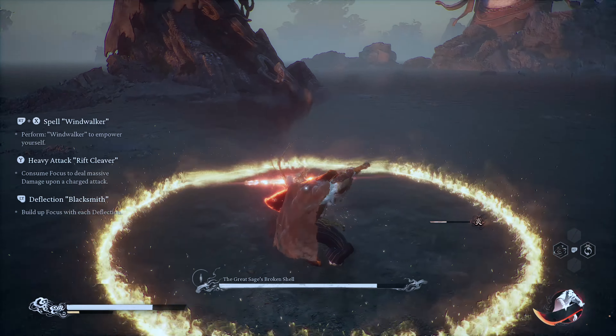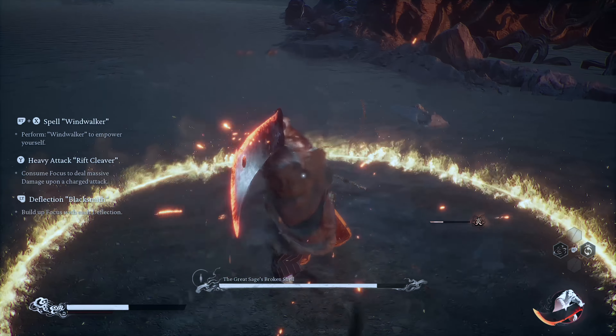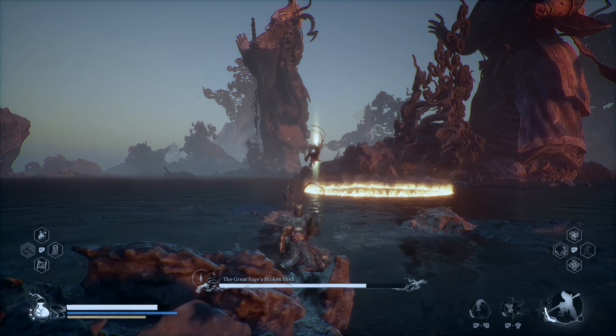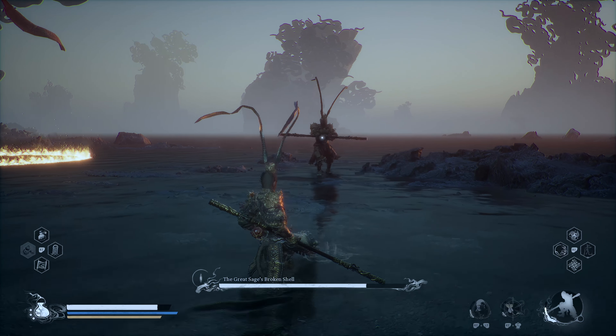If he draws a ring of fire on the ground, this can be a good and a bad thing. Your focus will continuously build up while you're inside the circle, but his will also build up as well. I advise that you don't fight inside of the fire unless you're transformed. Back up and wait for him to start up his attacks again.